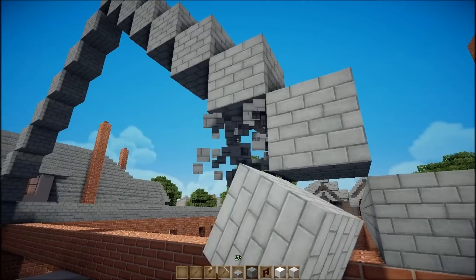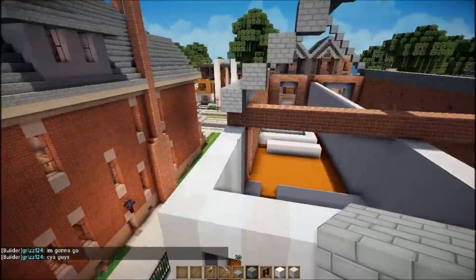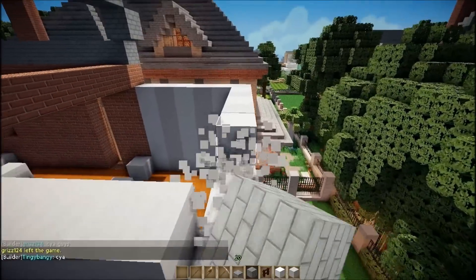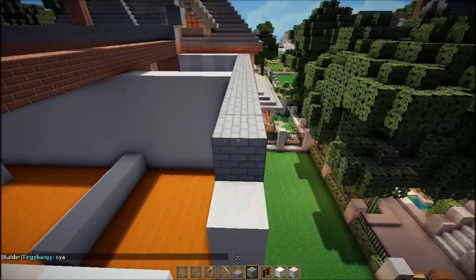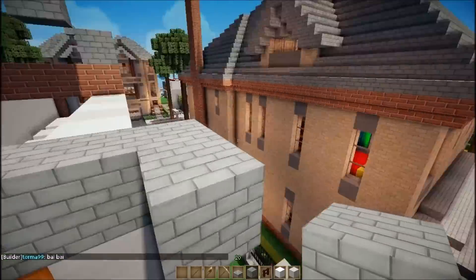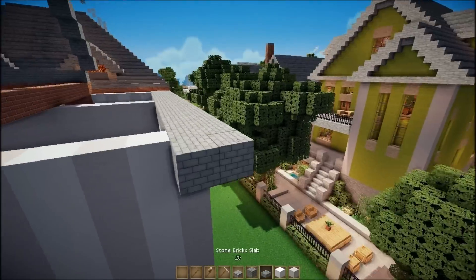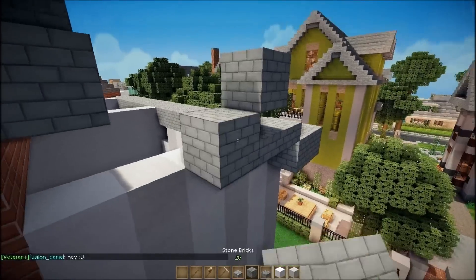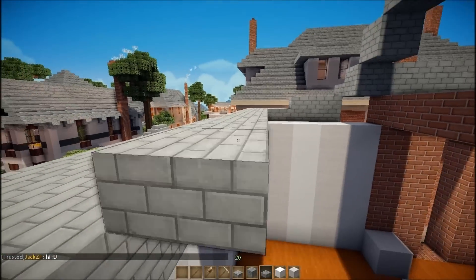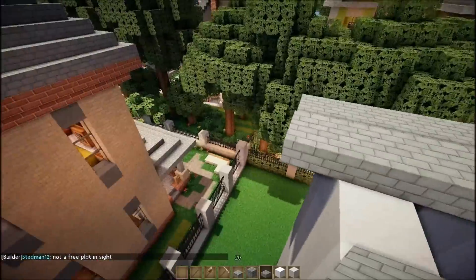Anyway, if you were at the live stream, cool; if not, you missed out. All right, this top part is white, so keep that. I'm going to make the roof start down here. I don't know the ID for stone brick slabs — it's 44 colon something and I'm not sure what it is.